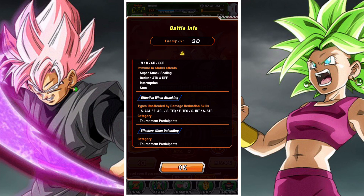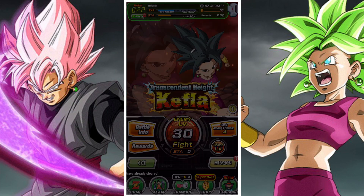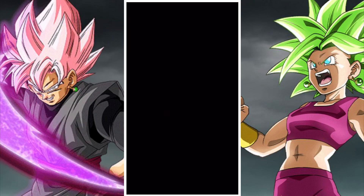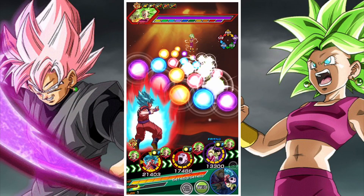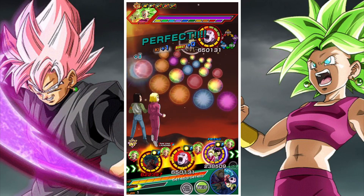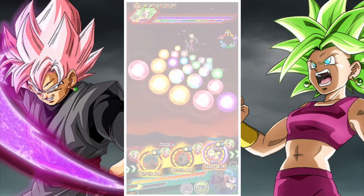Showing you Stage 30 - there's no real change or anything. A lot of super types have been excluded, but INT, TEQ, AGL, and others all work perfectly fine. So we're pretty much good to go here, we're not really struggling at all when it comes to completing this, and I don't really see any issues.